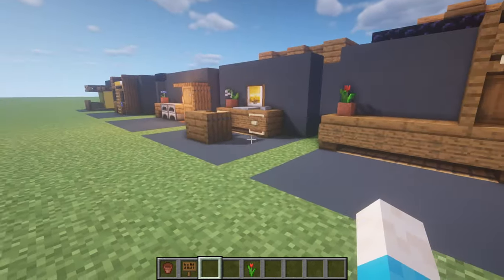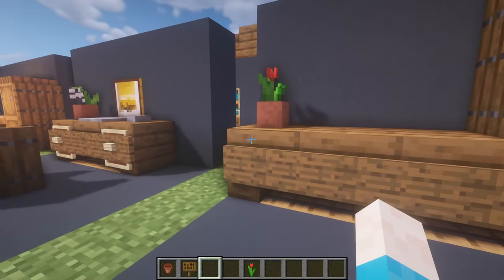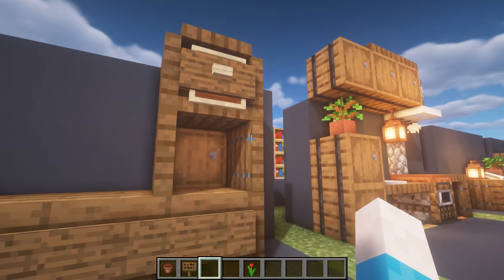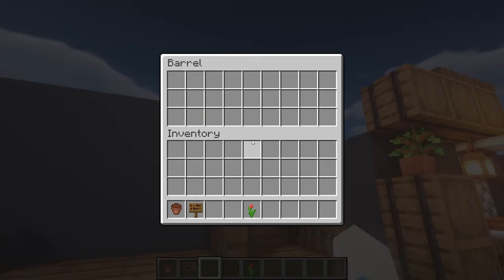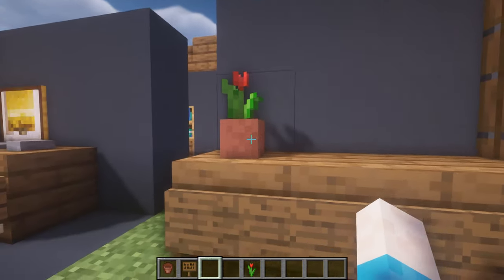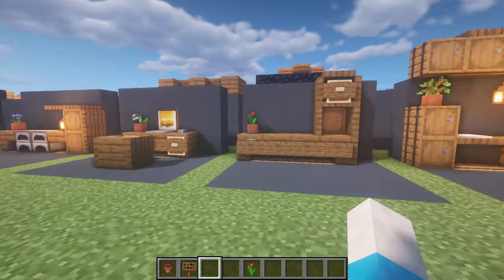The fourth one is a nice little storage setup with a long table. We've got a stair, some trapdoor slabs, and another stair with trapdoors on the side to make a drawer section. Behind the drawer face is actually a barrel - you can do the same for others or leave it open. There's storage underneath, a pot for decoration, and you can fill in the remaining block with whatever you'd like for more decoration in the interior of your home.